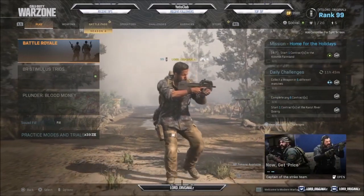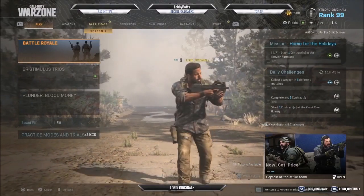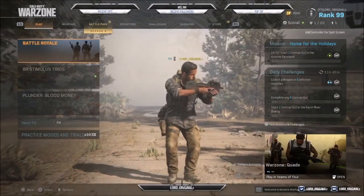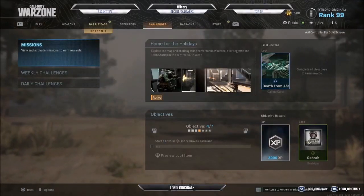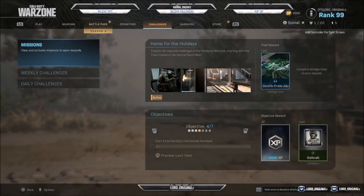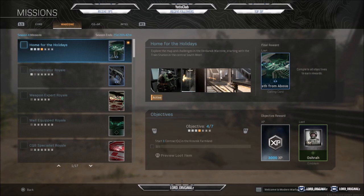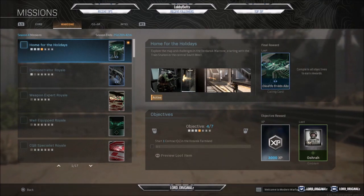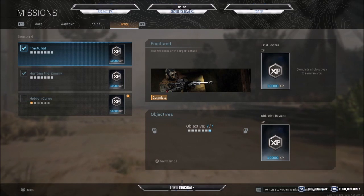For anyone who has not done it so far, the challenges are just basic Intel missions where you can get more background story about Verdansk and Warzone itself. If you make your way over to Challenges, there will be 3 sections or tabs. Click into the first one which is Missions, and once you're in Missions you should be on Warzone. Whatever platform you're on — PC, PS4, or Xbox — move over to the right and you will see Season 4 Missions.